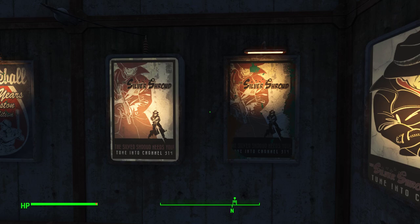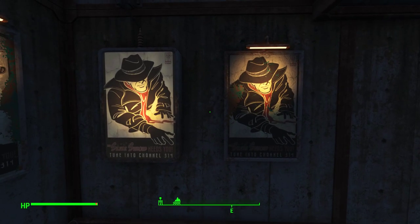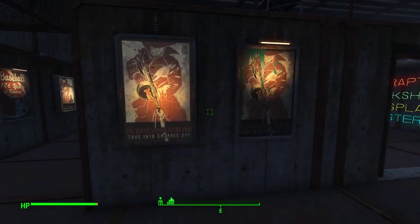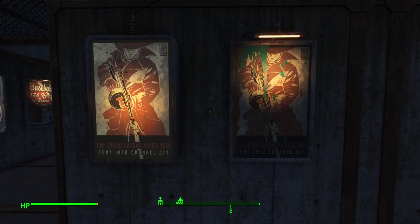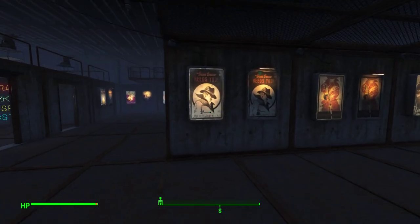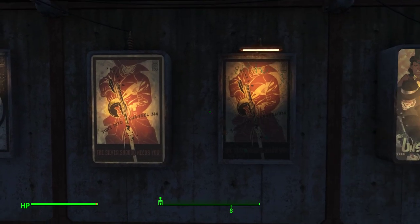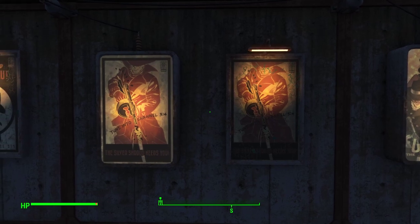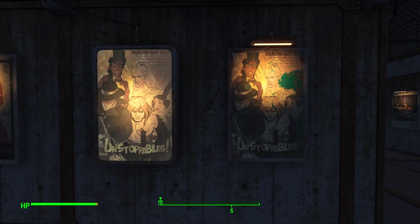The Silver Shroud needs you — tune in to channel 314. There are several variations of the Silver Shroud poster, each with a different look but the same text. And another Unstoppables fabulous first issue poster.